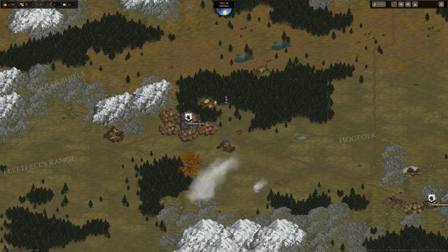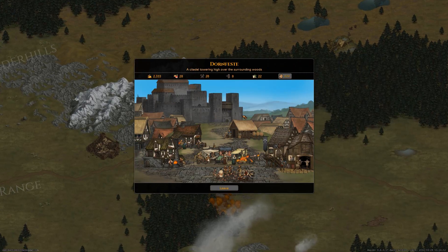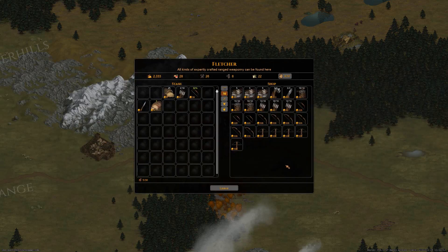It's midday, we're going to get there in time. They do have a blast furnace. A citadel towering high over the surrounding woods — we've got a Fletcher, so we can hopefully upgrade our bows. There's a Veteran's Hull that's unlocked during early access, and an Armorer. This is looking quite good — let's have a look at the Fletcher.